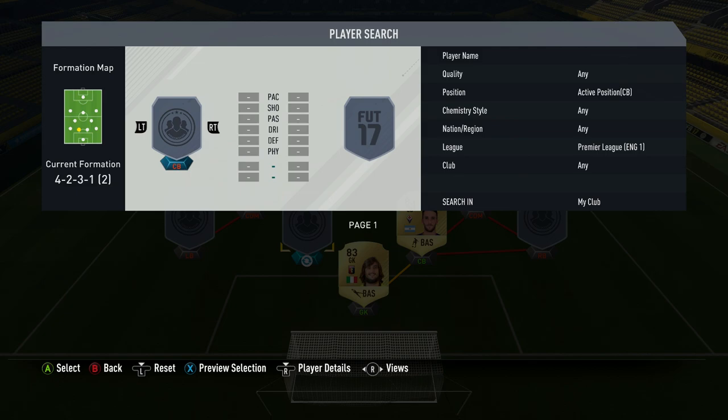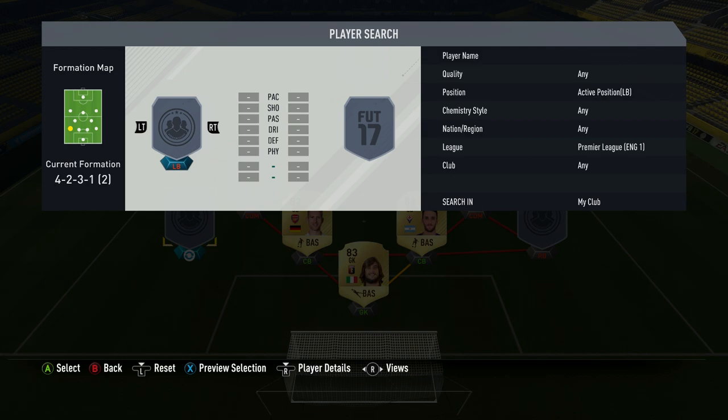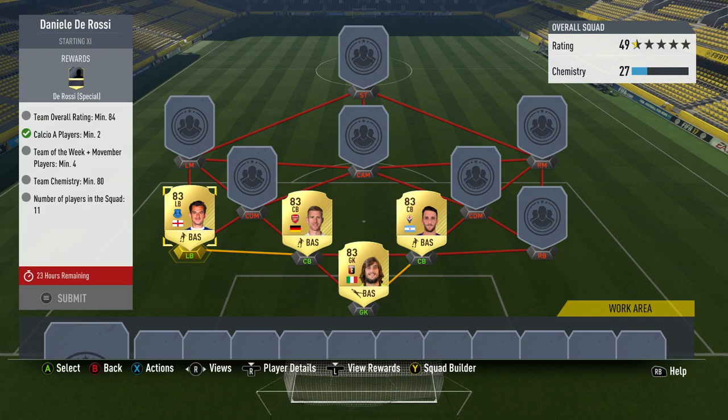Next up we've got the Premier League players. The only centre-back is 83 rated Mertesacker from Arsenal — he's actually from my club, but cost me 1.3k just a few minutes ago. For left-back, I had to buy Leighton Baines, who cost around 3.5k. Those are probably the most expensive players I had to buy, but he does fine for the chemistry and the rating.